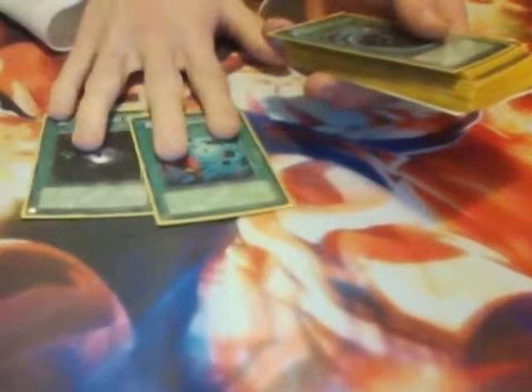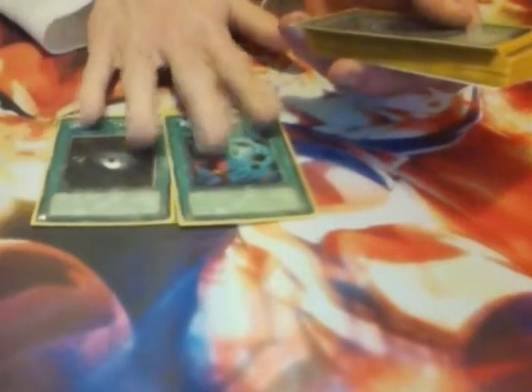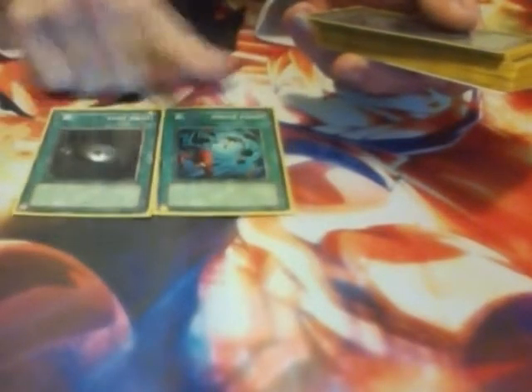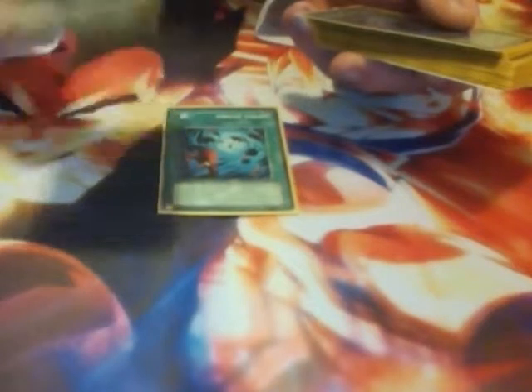Dark Hole and Heavy Storm — I don't remember him using either of these in any of his duels. But if you look up card appearances on the Yu-Gi-Oh! Wiki, it'll show that he used both of these. Dark Hole he used to destroy a swarm of monsters in a digital world, and Heavy Storm I think he used to destroy a structure or a door or something.